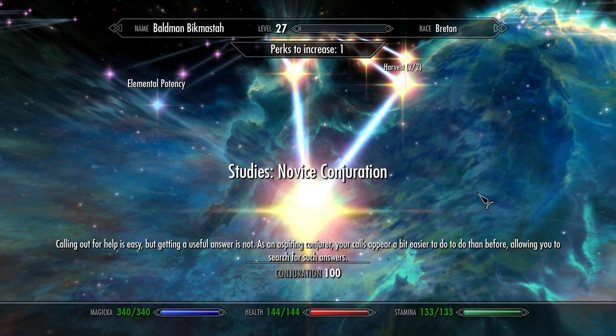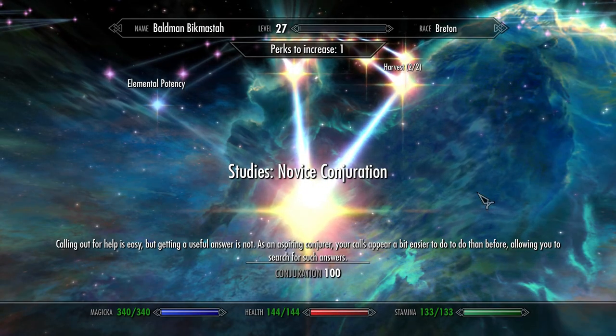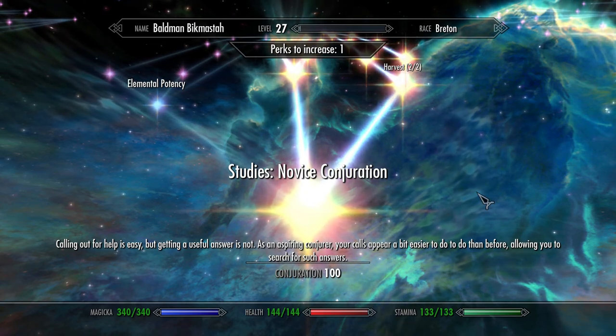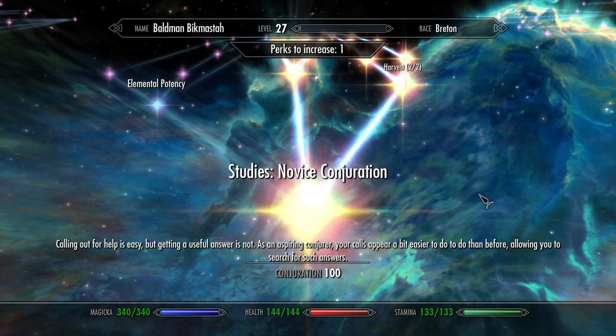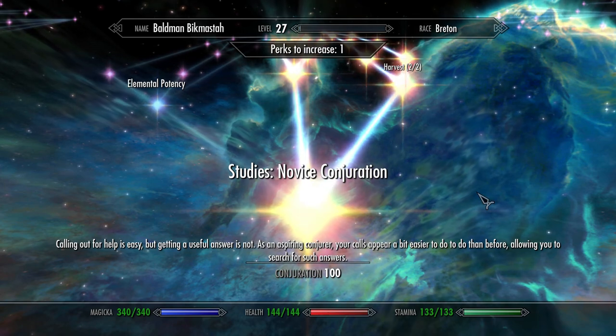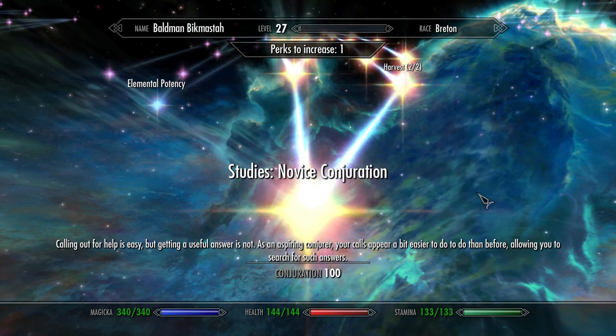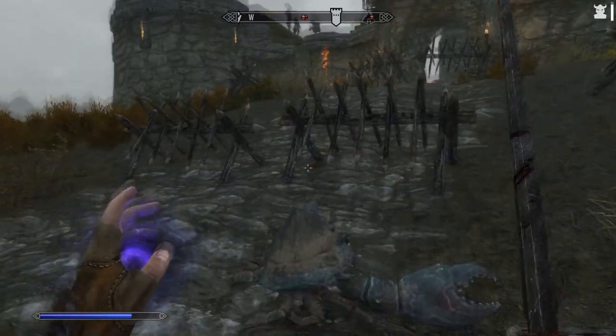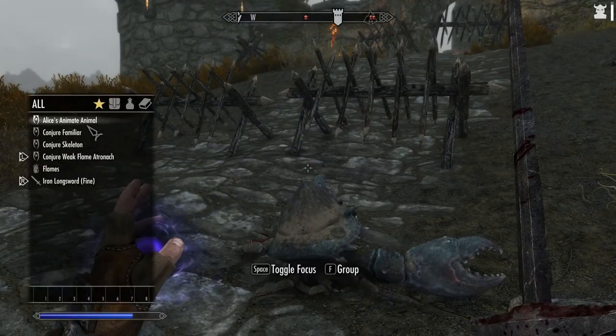We'll begin by looking at the first perk in the Conjuration tree. This is the Novice Conjuration perk — it will grant you a random beginner spell. If you're lucky, it's going to give you the reanimate animal spell. At a low level you're not going to be able to go and kill a sabertooth or a bear, so you might have to settle for a wolf or a mudcrab.